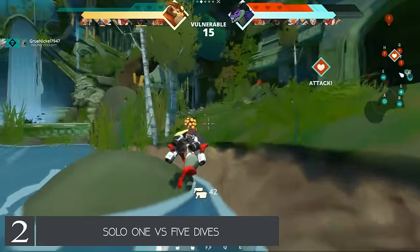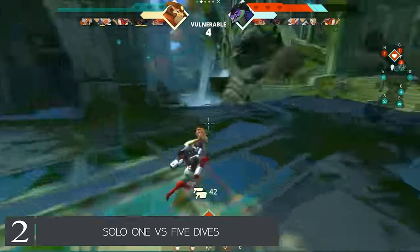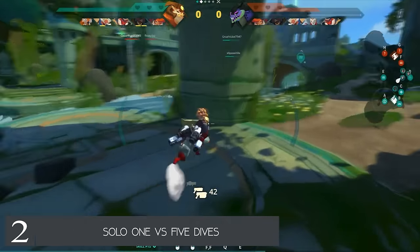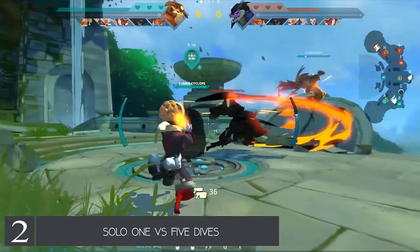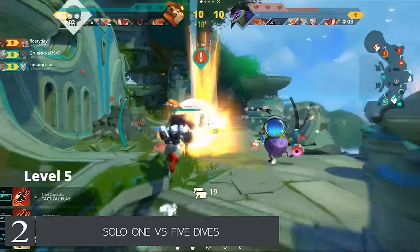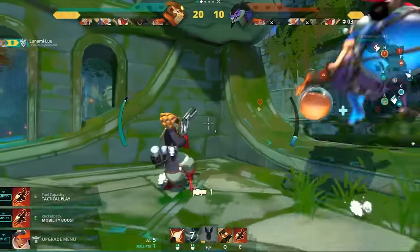Number two is very important. In Gigantic, going 1v5 under the enemy guardian is quite tilting, especially since you're worth 10 power — you're basically giving away 10 free power to the enemy guardian by soloing for some strange reason. You should be working with your team to eliminate enemies, not going in like it's a first-person shooter chasing double and triple kills. If you're going for a 1v5 it's probably not going to work, and you'll get one-shot by the guardian. I see new players literally just run to the other side and get toasted.